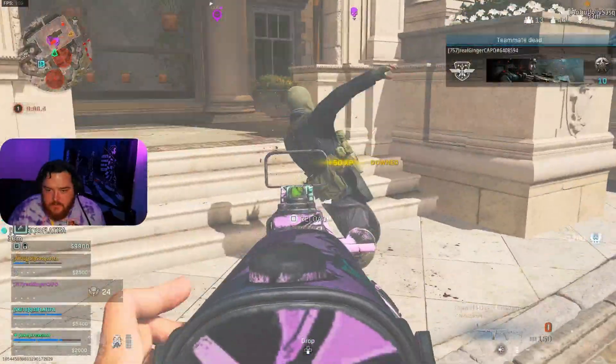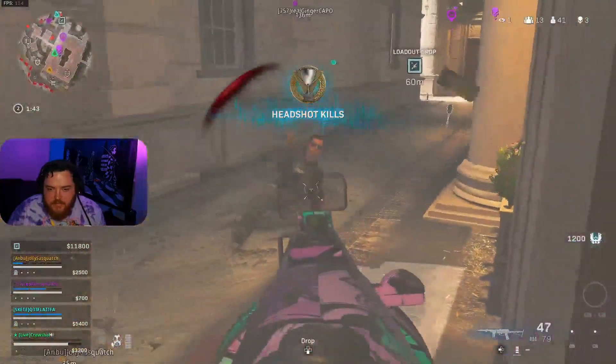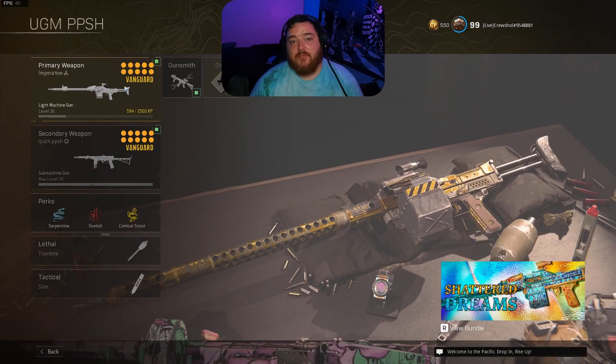With this build you're going to be able to get right up in somebody's face and take them down. There are alternate builds if you want longer range and higher bullet damage, but with this build it is one of the fastest SMGs in the game right now and it will slay anybody at any time. I highly recommend trying both of these guns, but especially the UGM.